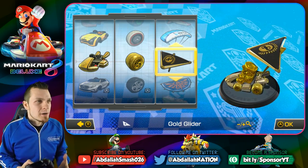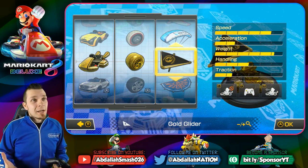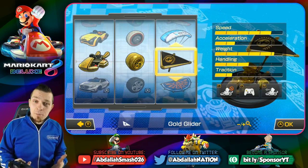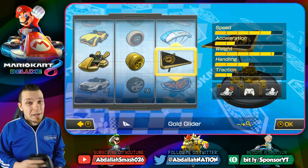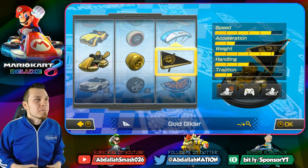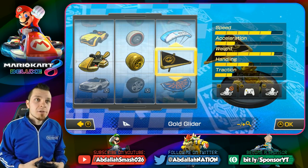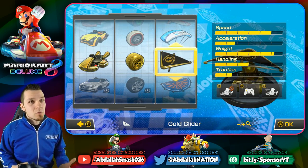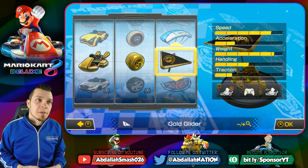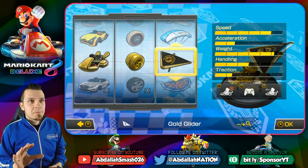Let's take a look at this kart combination even further to see if it's gonna be competitively viable. That's a very good top speed, but the acceleration at 1.75 is not as great. If this were Mario Kart 8 for Nintendo Wii U, that would be a one acceleration, but luckily Nintendo has fixed the acceleration tiers and we now have even more acceleration — but still, that's very, very low. Weight is awesome; it allows you to push around some characters and prevent you from getting pushed around. Handling is right down the middle with three, traction is one and a half.